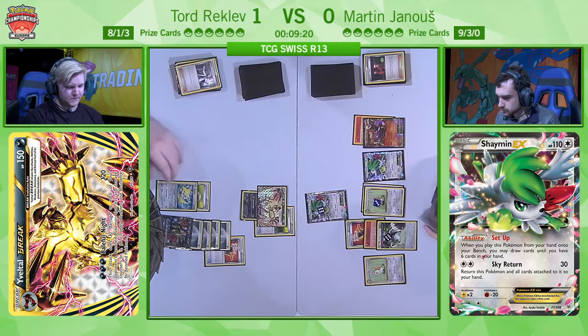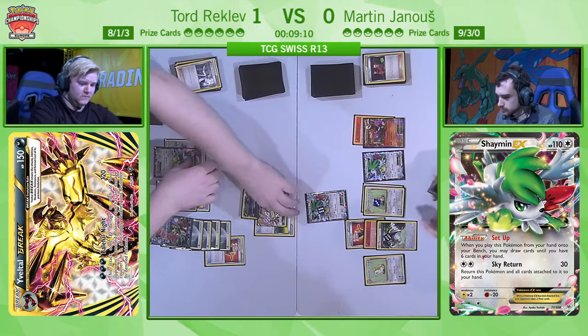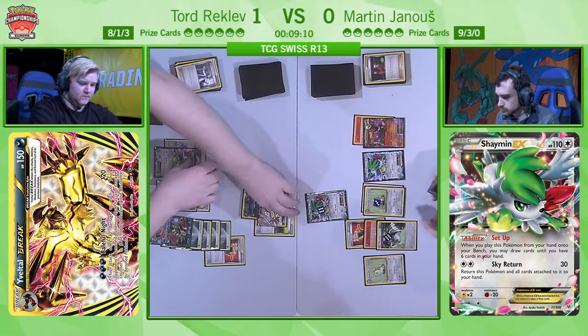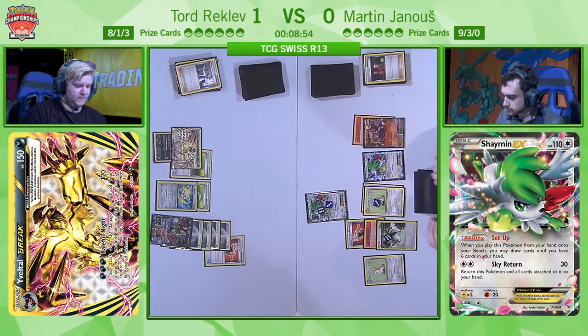This is the time to move in if you're Tord — he has two Double Colorless energies available. He's benching a Shaymin which is interesting — he has the option of Sky Returning. As long as Martin can't move, might as well go for it. Tord is aware of the clock — everything is on his side, so making the turns go long is another win condition for him.